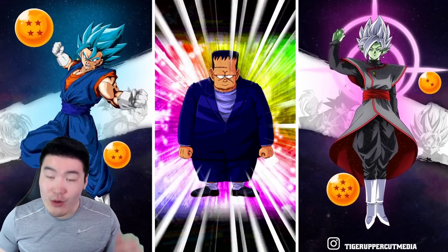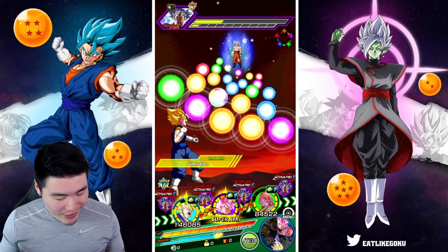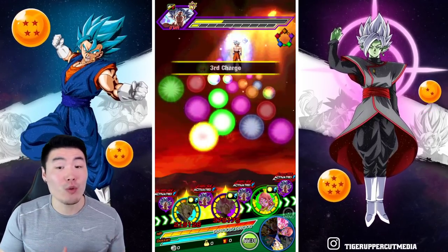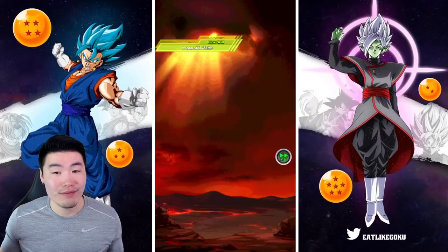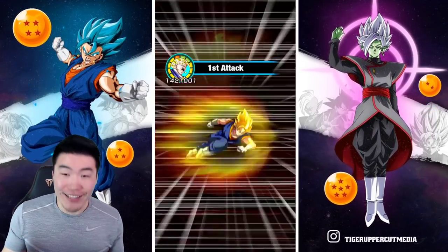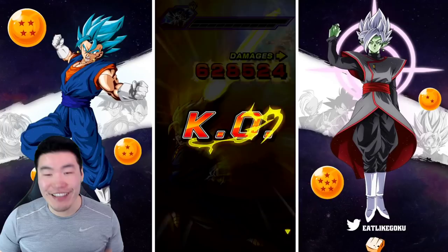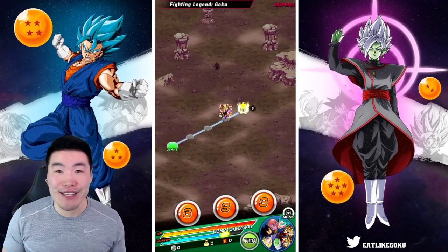Just to be super safe, I'm going to pop the Android 8, use all our items — but it doesn't matter. We're going to put this guy over here and give him some orbs. It's only fitting that the AGL Super Vegito finishes the fight because he is the new EZA — it's his time to shine. There it is — AGL Super Vegito finishes the job. The king, once again, reclaiming his throne.